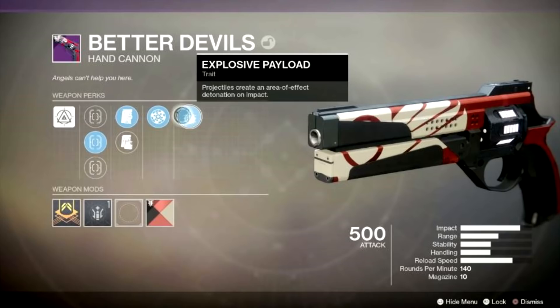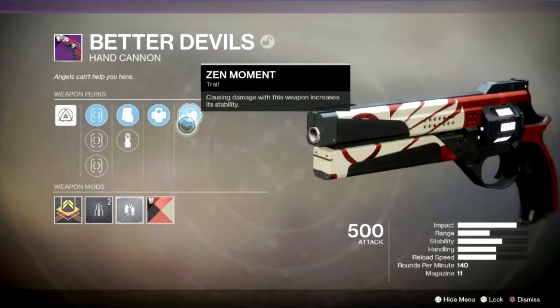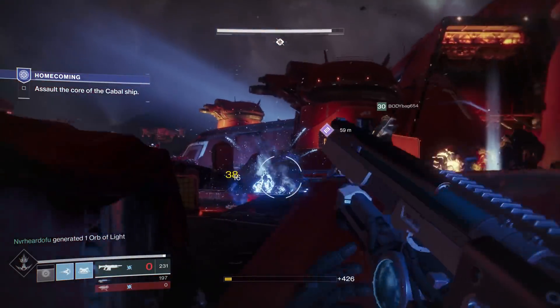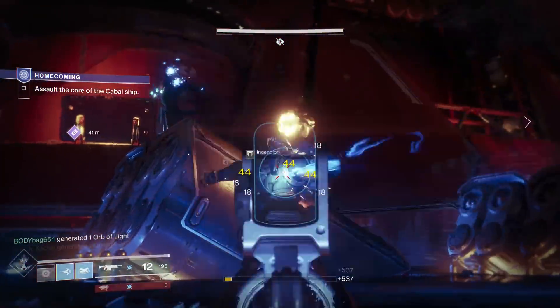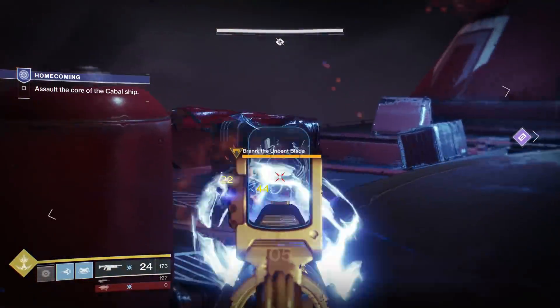The Better Devils in year one just had Explosive Payload. But as you can see, this Better Devils has Explosive Payload and another main perk, Rangefinder. We have a totally different Better Devils with two different main perks. That is one of the biggest changes coming with Forsaken — the fact that there's going to be two main perks on weapons as default. And that is really going to increase the power of all the weapons out there, because now you can presumably randomly get a Better Devils almost exactly the same as the year one version, but it'll just have another perk making it objectively better.